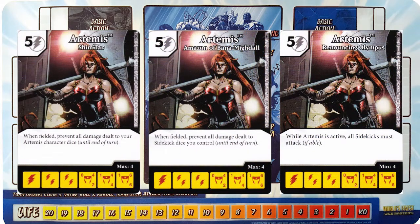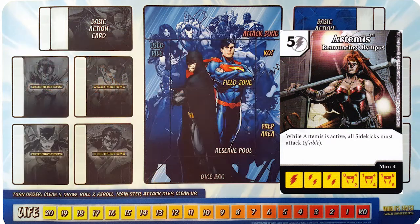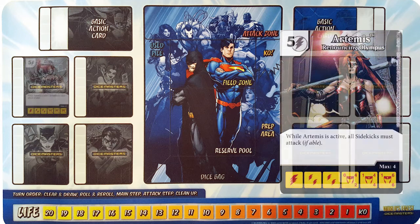Though she was relegated to the background in the Wonder Woman movie, she's here front and center for the starter. In general, I'd love her a lot more if she was one energy cheaper, so at the five cost and with what we have coming later in this set, I generally have to favor the wall active ability of Renouncing Olympus. This could act as a nice counter to Darkseid's sidekick swarm, even though it also means you have to attack with yours as well.